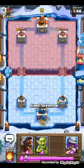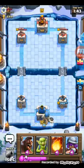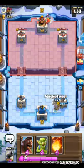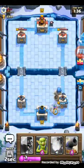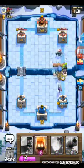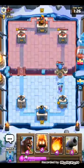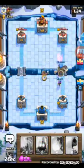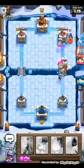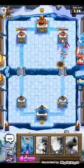We're gonna put in the giant skeleton once we reach 10 elixir. I'm trying to distance the musketeer a little so that its range is utilized. Putting the goblins in front. The moment I did that, he went ahead and put in that log — a very good log. That prince should be taken out. My hog did some decent damage though.